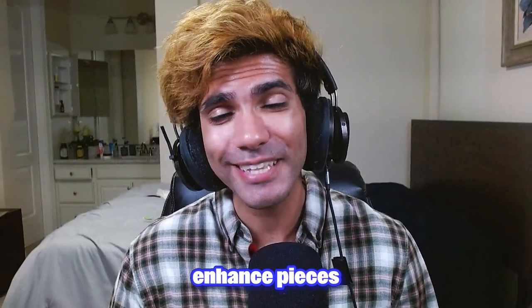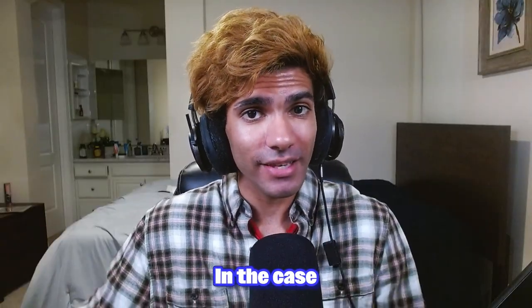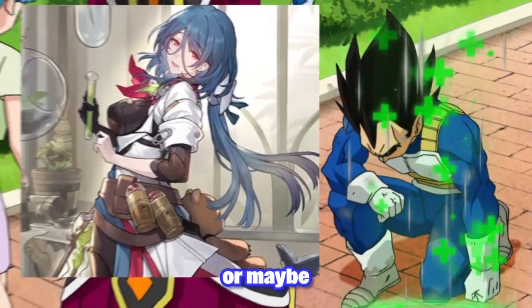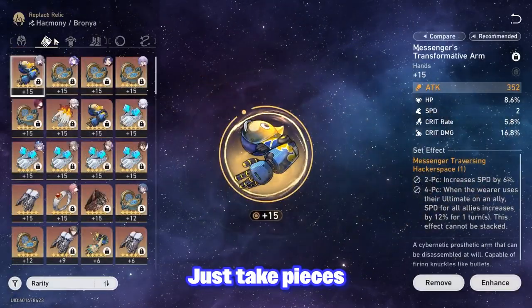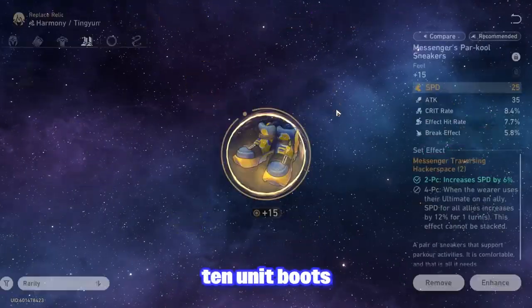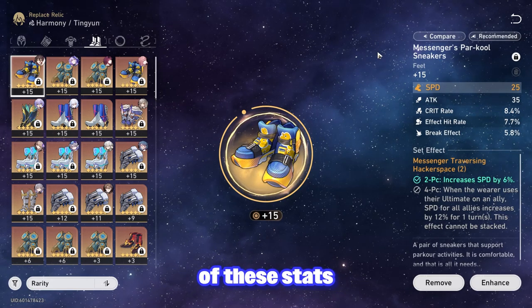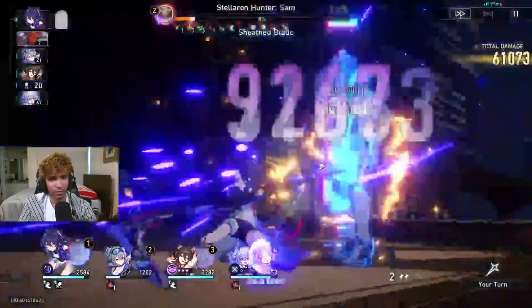Until you have a lot of relic EXP, you should generally only enhance pieces for your supports if they have speed on them, or if you need the main stat — in the case of either an energy recharge rope or maybe an outgoing healing chest. For the rest of your support's gear, just take pieces that didn't roll well for your DPS and throw them onto your supports. This same pair of boots carried me through MOC 36 stars as a free-to-play.